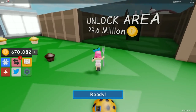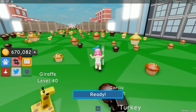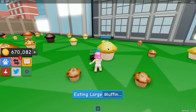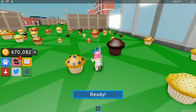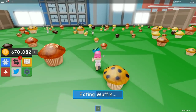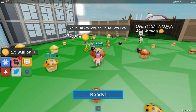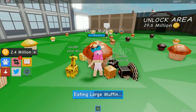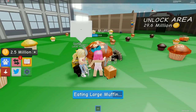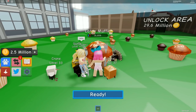Is this the final area? Wait — there's a whole other world! I got a million from one muffin! The next egg is 2.4 million. Looking at the teleporter, there are so many areas: macaroons, tarts, rolls, croissants, cakes, donuts, cupcakes, cookies, muffins, and more! There are probably different pet eggs in the other worlds — we have to hurry!